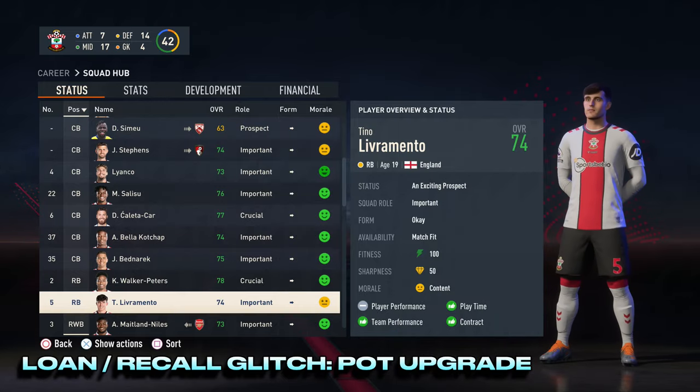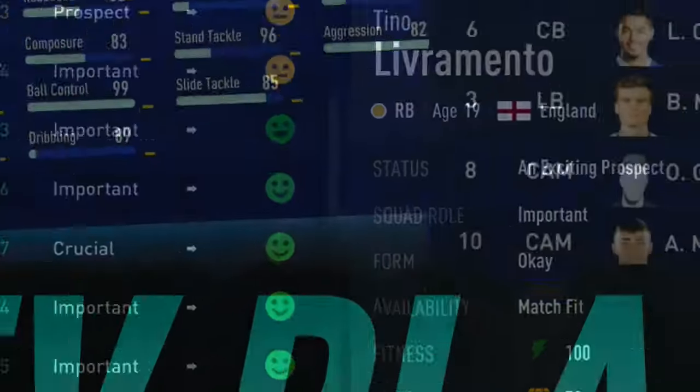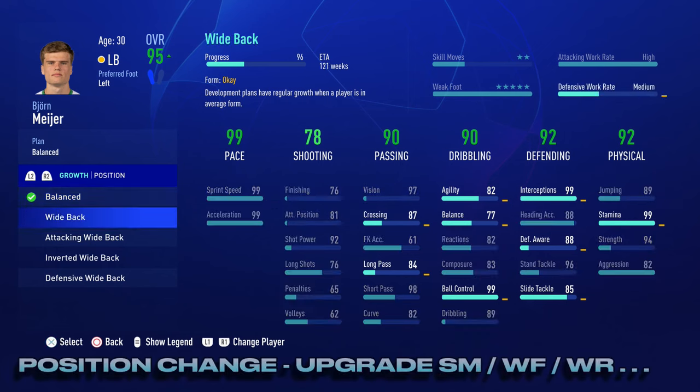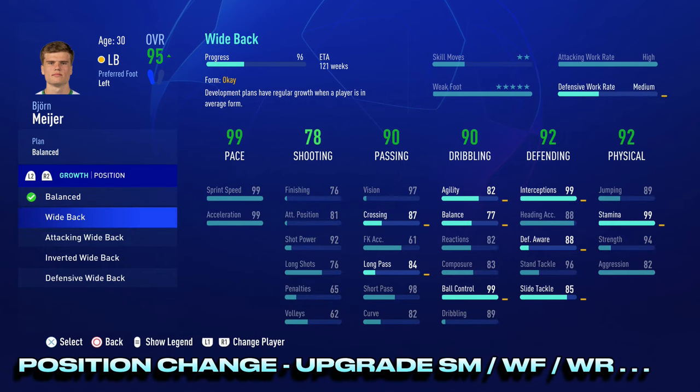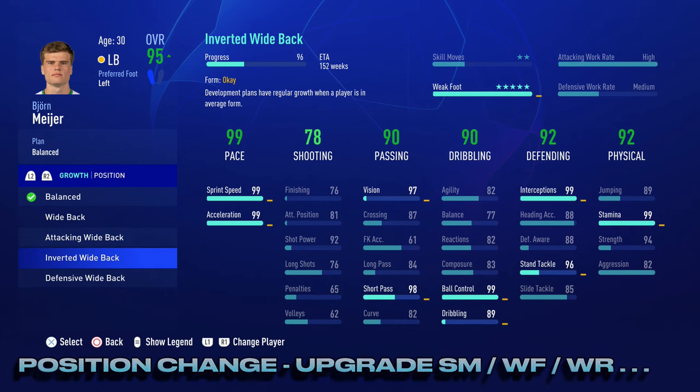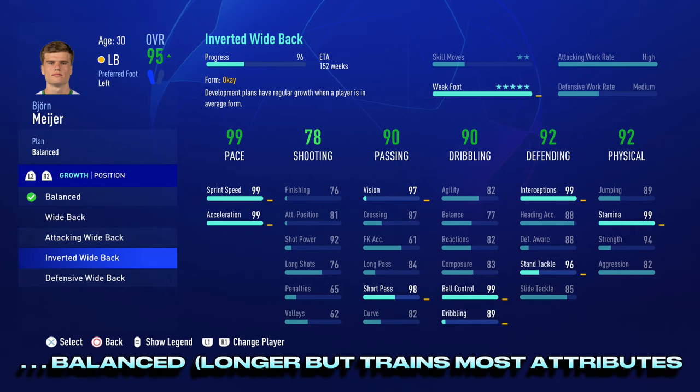The next tip, and in my opinion the most important aspect of player growth, is managing development plans. Once you've tried a positional change for an overall upgrade, it's then time to use a development plan to upgrade any weaknesses that player may have, whether that be skill moves, weak foot rating, or any particular attribute.